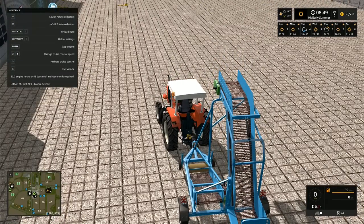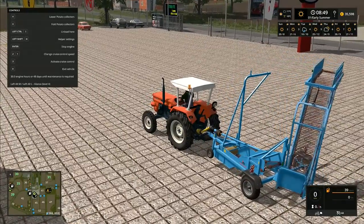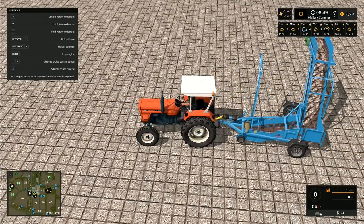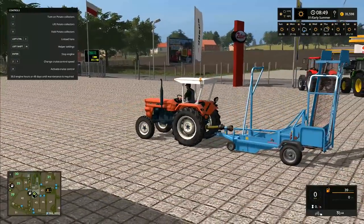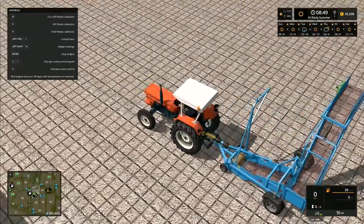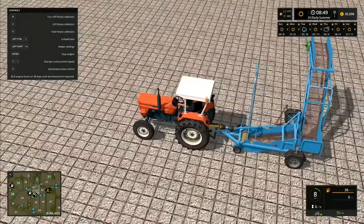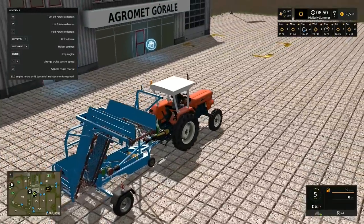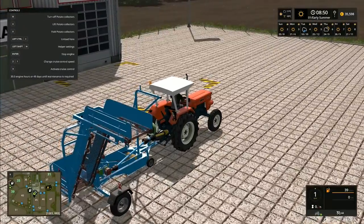This particular potato harvester - what you do is unfold it sideways like that. You lower it down. The tractor drives along and this doesn't dig potatoes up - this just collects potatoes off the surface of the field. The Fiat will work but you've got to use another tractor and trailer to go alongside it, which is the only downside I can see. We can use Follow Me or something like that in order to make it work.